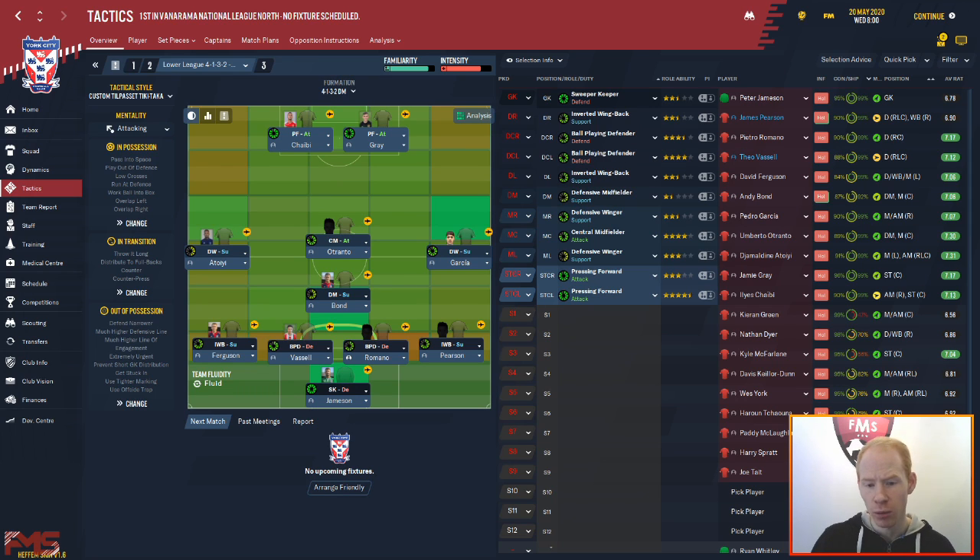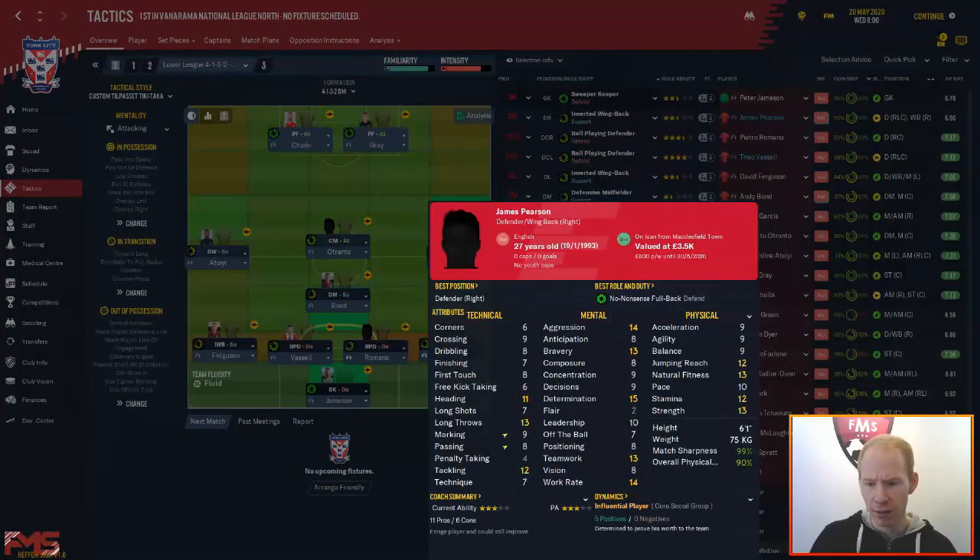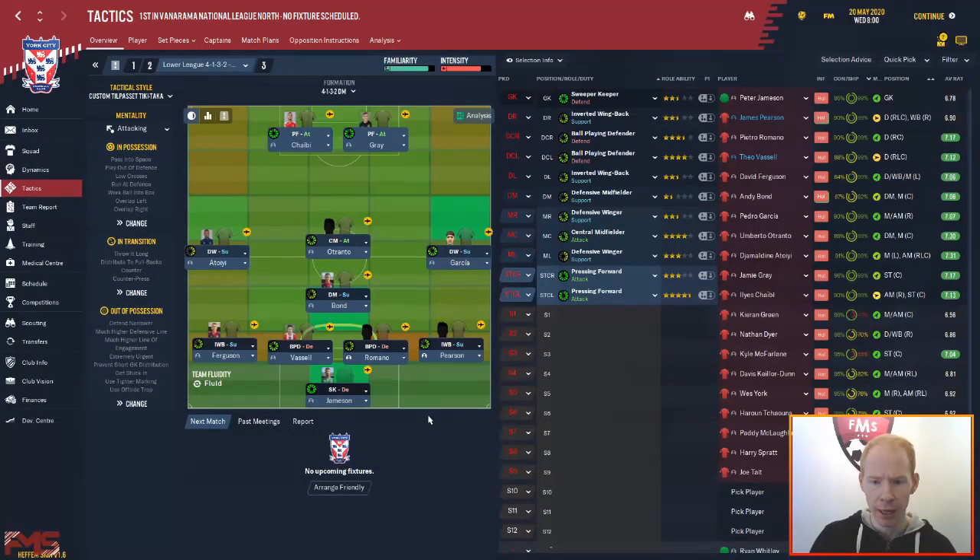The sweeper keeper is self-explanatory — we've got a high line so we need them sweeping up. The inverted wing backs: some people get confused by this role and think it means the wing back is going to sit narrower on the pitch, but this isn't the case. They will still be wide and they'll still attack wide. It's only when they get the ball that they'll start thinking about cutting inside. So they basically still overlap the defensive winger, and equally the defensive winger comes on the inside of the inverted wing back to help cover in the defensive phase of play.